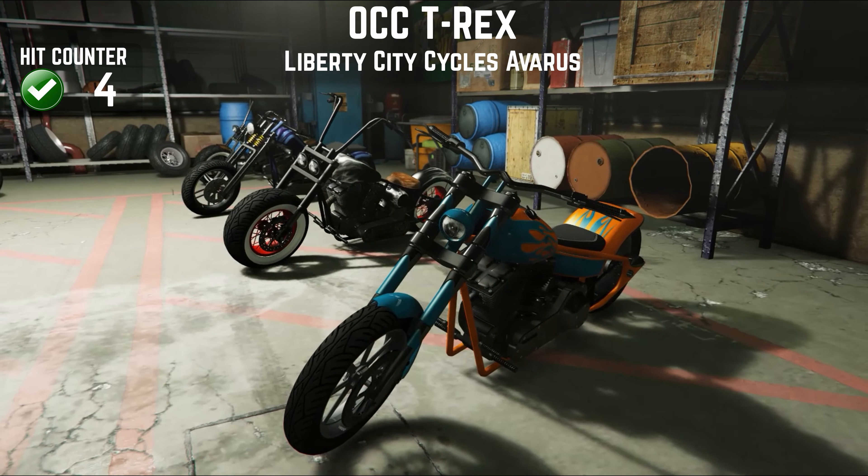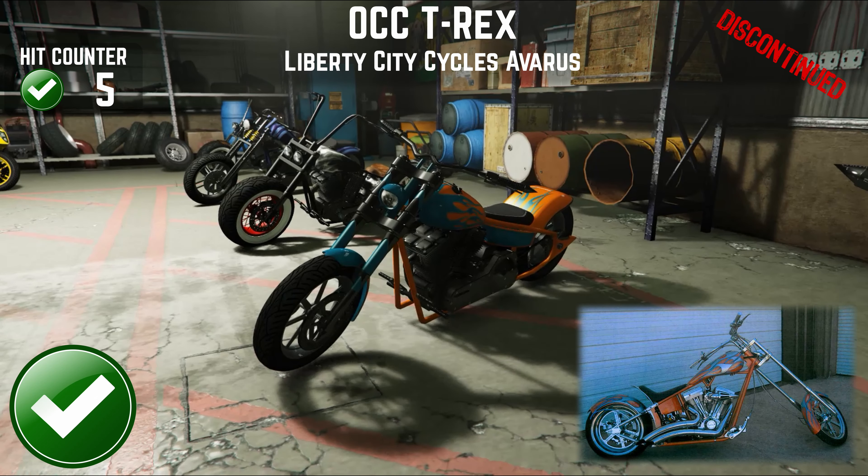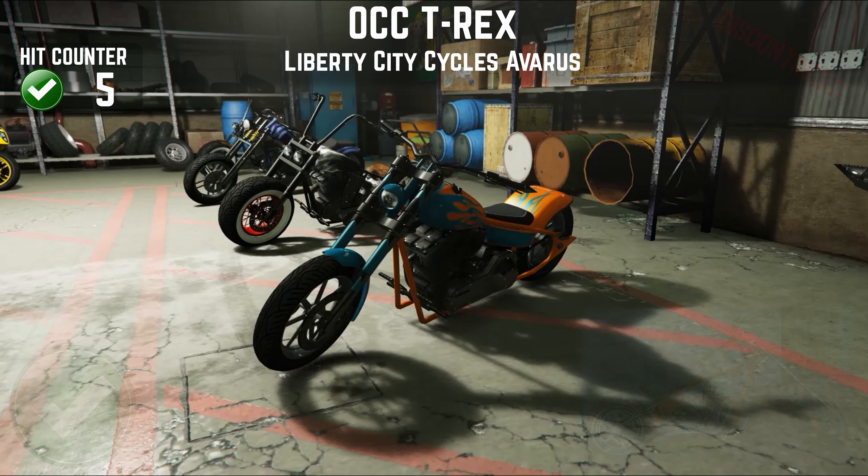The Avarus, based on the T-Rex — albeit not having such long front forks — is easy to paint like the T-Rex, which is great, and it rides pretty well. As I said, I want to have some form of chopper collection, so this one I have kept.